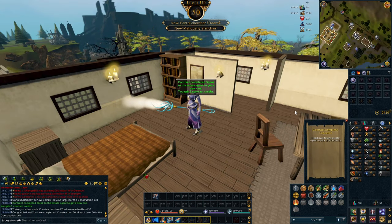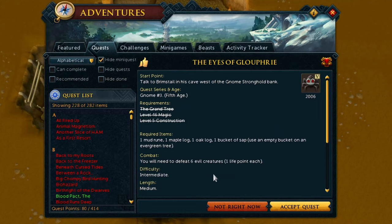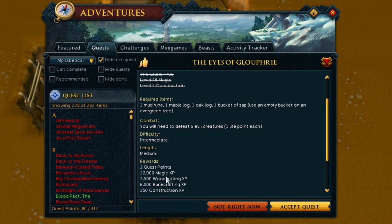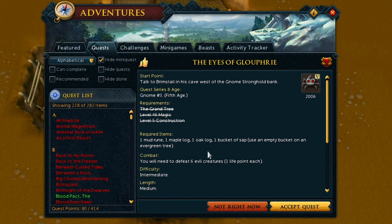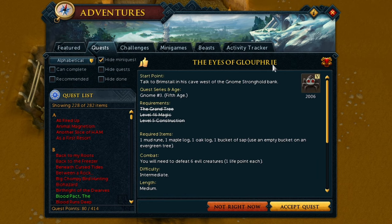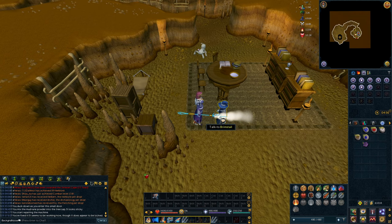So I got level 50, but then I realized there was another quest we can do to get the Crystal Saw. Perhaps we should do Eyes of Glouphrie, get the Crystal Saw, have a plus-three boost, and then we won't have to get to level 63 to build the aquarium. That would be very smart. Unfortunately I was mistaken — you can't use the Crystal Saw to boost building rooms, but we're still going to do Eyes of Glouphrie because I didn't realize that until after I did the quest.